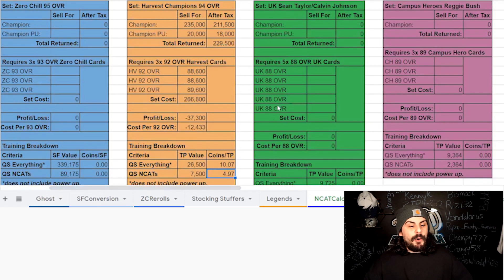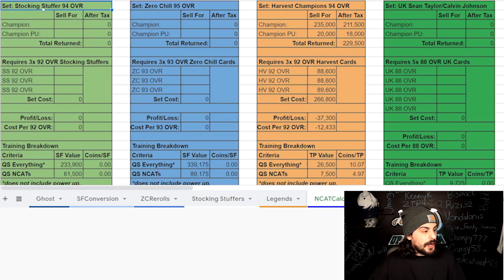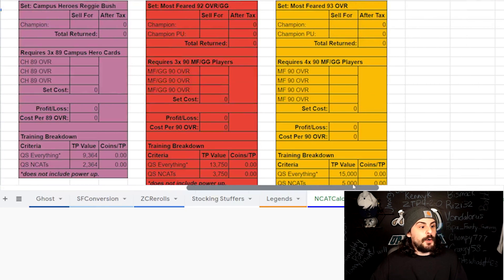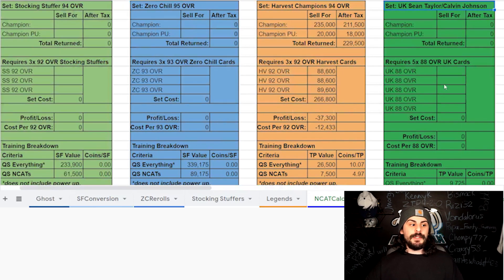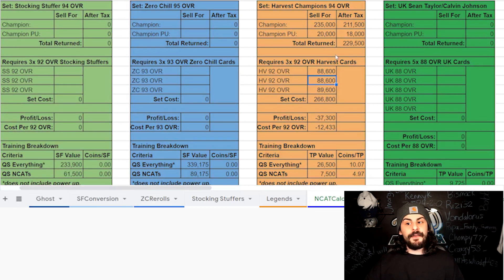The main thing I want to share is that by the time you watch this it might not work exactly as well, but the main point is to check on these different sets. We have stocking stuffers, zero chill cards, the ultimate kickoff, campus heroes, most feared — we're constantly adding all the new NCAT sets in the game so you can always check on it. All you need to do is come into the spreadsheet, click file, make a copy, and then input the prices yourself. When the market crashes like this, there are so many opportunities to make coins in old sets.